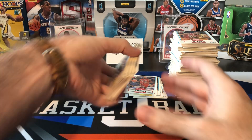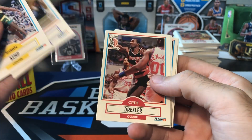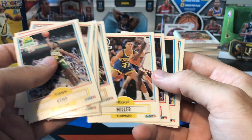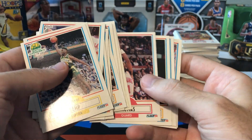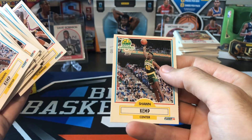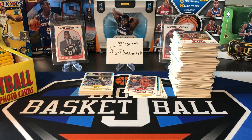No Jordan in that first half of the box — that means the second half is going to have all the MJs, right? Let's hope so. Quick recap: we got a bunch of Shawn Kemp rookies, a Magic, Drexler, Ewing, a bunch of Stocktons, Pippen, Malone, Reggie Miller, Isaiah, a couple of Barkleys, and more Sean Kemps and Magics. We didn't get any Jordan, didn't get any Bird — but we still got half a box to go to pull those out.